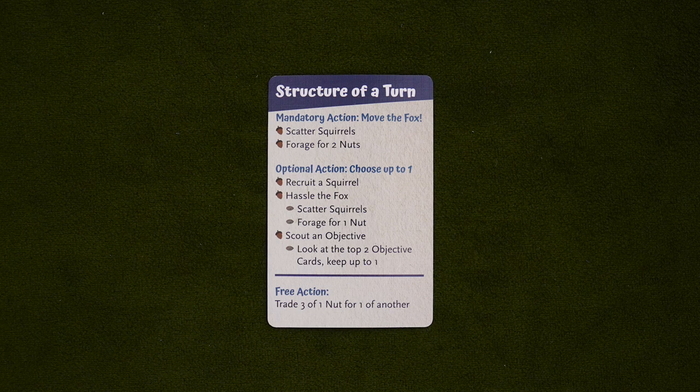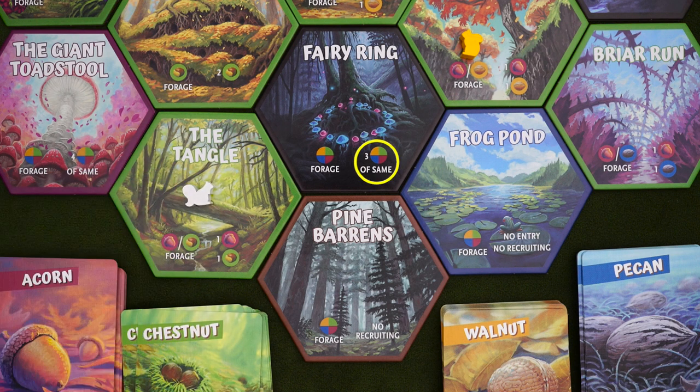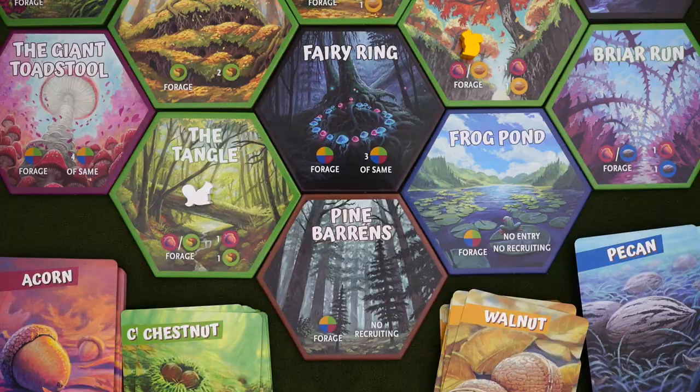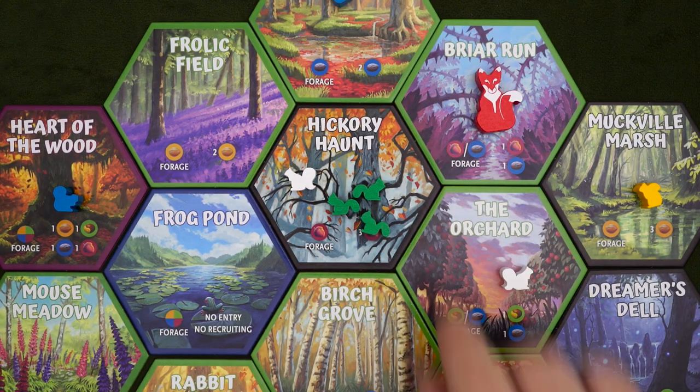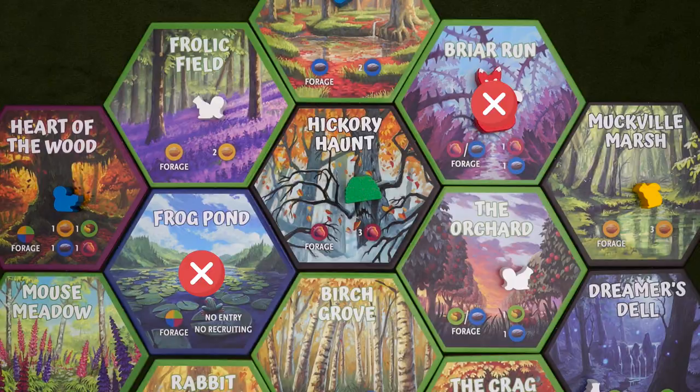After the fox moves and you forage for nuts, you can take one of three actions: recruit a squirrel, hassle the fox, or scout an objective. You can recruit a squirrel in any location except for the frog pond, the pine barrens, and wherever the fox currently is. Once you pick a spot, you need to pay the cost shown on the bottom right. So the tangle here needs one acorn and one chestnut, whereas the fairy ring next to it needs three nuts of any type, so long as they're all the same. And even if you have a whole handful of mixed nuts, you can only recruit one squirrel when you take this action. Also, as a free action, you can trade three matching nuts for one nut of any type. Getting squirrels onto the map is useful not just to help make those pathways you're going for, but also to build nests. If you ever have three squirrels in one location, even if it's not your turn, they must immediately become a nest. And when you build the nest, the noise of all that construction scares off the other squirrels in the location and they'll scatter, just like if a fox walked in. You can't scatter into the frog pond or the location with the fox.